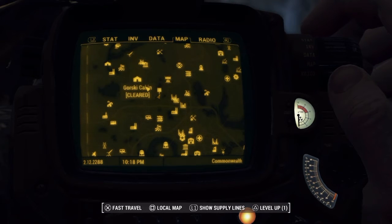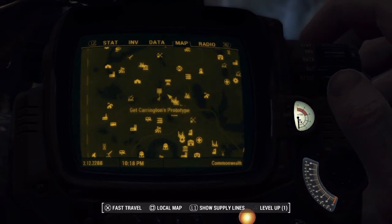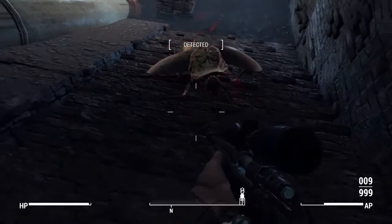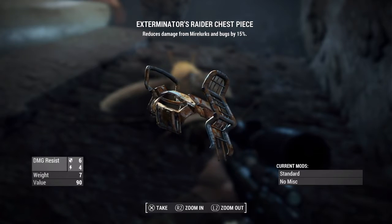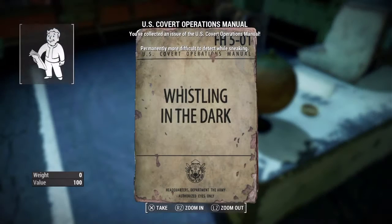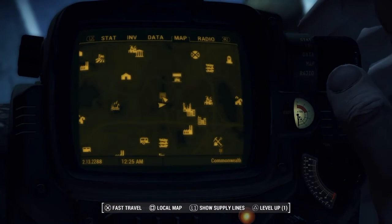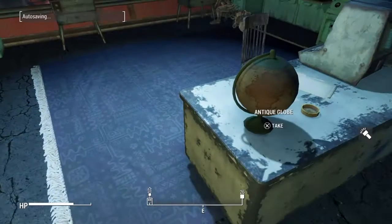Right here where I'm at, I'm in the middle of the Gorski Cabin, Walden Pond, Starlight Theater, Rocky Meadows Park — right in the center of all of that. You'll come here for the quest itself, so if you start the quest with the Railroad, you should not have a hard time finding it. Here we have a legendary radroach. We get the Exterminator Raider chest piece — it reduces damage from Mirelurks and bugs by 15%, which is pretty good. Within the same facility, we find Whistling in the Dark, a U.S. Covert Operations manual that permanently increases the difficulty of enemies detecting you while you're sneaking.